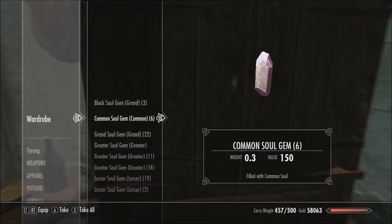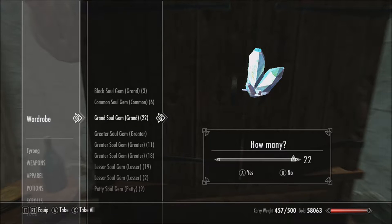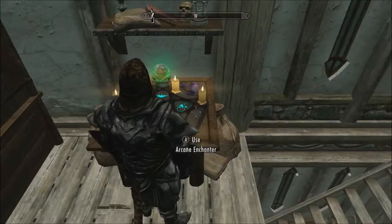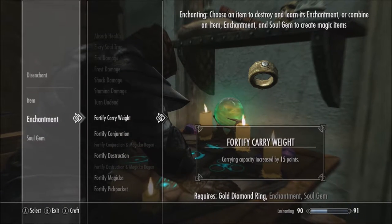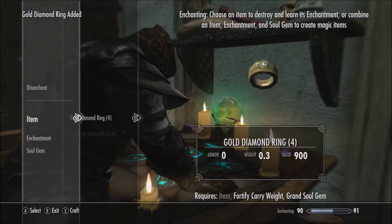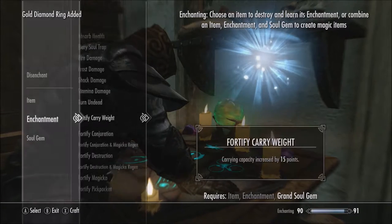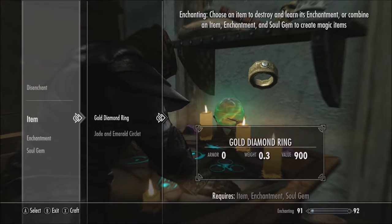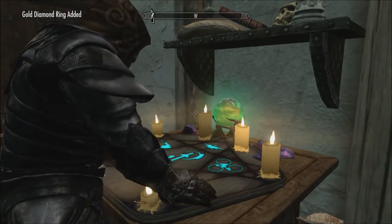We've got three of the Black and 22 of the Grand. So I think we're good on that front. I'll just take what it'll end up taking out of this inventory for that. It does not take that long. There we go — enchanting is up to 91. Nice. Perfect.